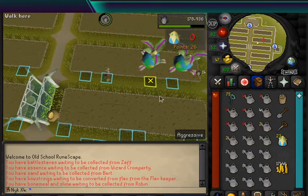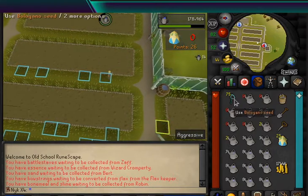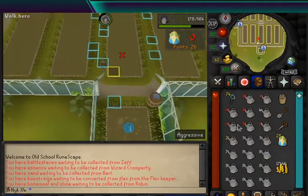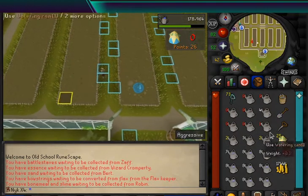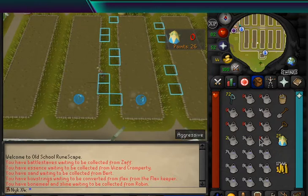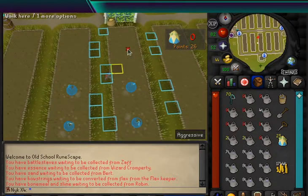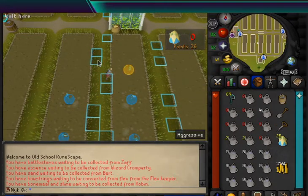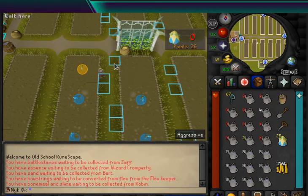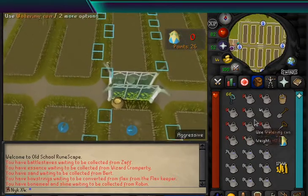You'll notice I'm right around 50% run energy after one cycle, and then we'll start the second one, and I'll be able to go through the whole thing. It's important when doing this method, if you're using the watering can to refill, you want to make sure that you are always having 19 or more watering cans to make sure that you can water two cycles without having to stop. If you're using Humidify to refill, then of course you can bring whatever you find comfortable. However, I would still suggest that you bring 19 unless you're making room for stamina potions.